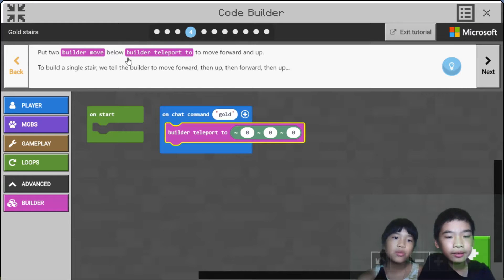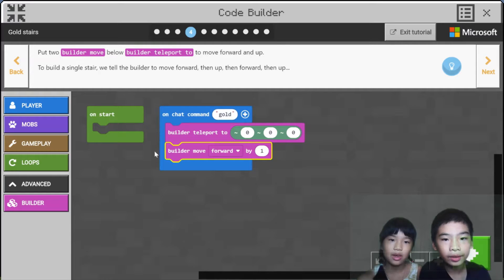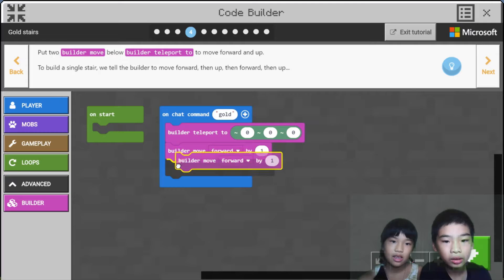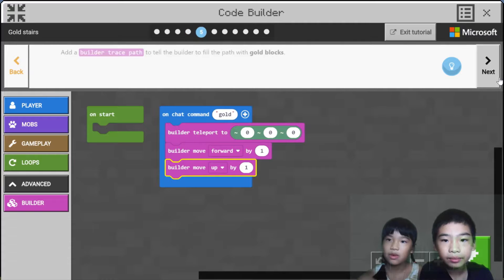Put two builder-move blocks: builder teleport-to, to move forward and up. To build a single stairway, tell the builder to move forward and up, then forward, then up — so it keeps moving forward as well. Builder move forward by one. The builder will move forward and up, then move forward and move up. So the builder will be moving up like this.